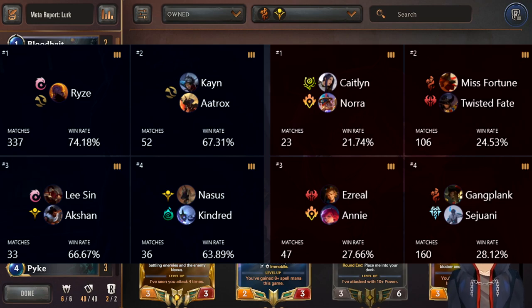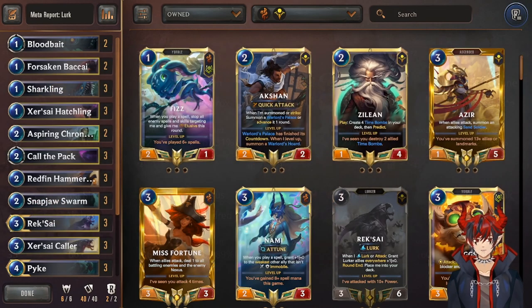The worst matchups are Caitlin Nora, Irate Aggro, Ezreal Ante Control, and also Plunder. Getting into the list specifically, this is my specific version — it's only a little bit different than what most people play because the deckbuilding for Lurk is pretty straightforward. I also have a lot of experience with the deck, so hopefully you guys enjoy my list.